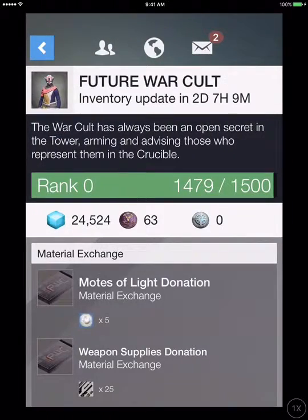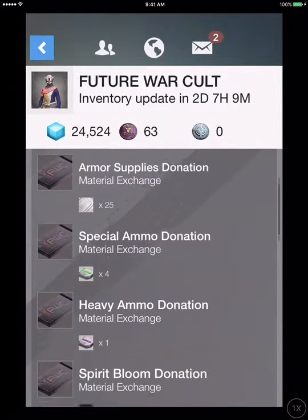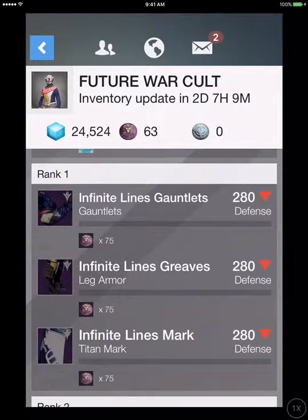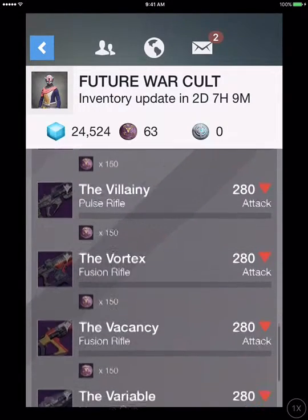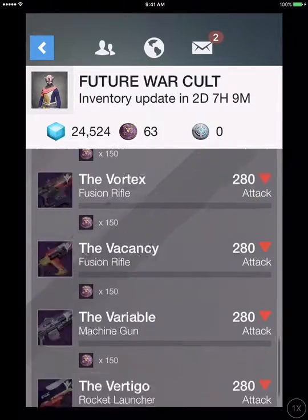For the Future War Cult, just some donation and weapon part donations. Then Rank 1: Infinite Line Gauntlets, Infinite Line Greaves, Infinite Line Mark, Infinite Line's Helmet, Infinite Line's Plate, the Vanity, the Villain, the Vortex, the Fantasy, Variable, and the Vertigo.